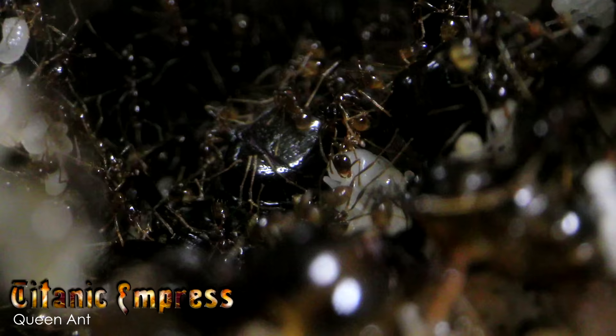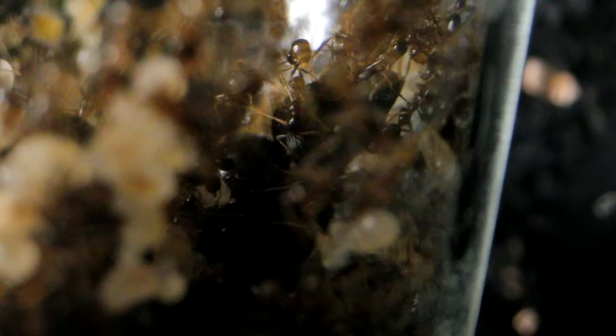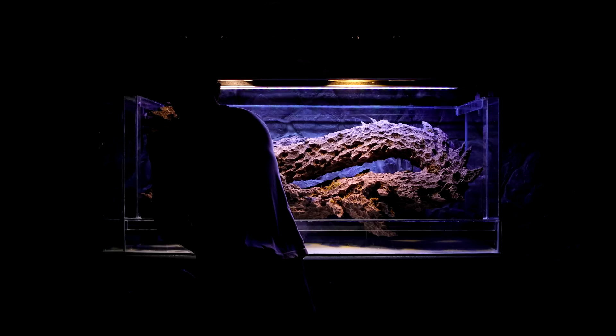The queen — our precious Titanic Empress — was now swimming in an ocean of her own brood. A lot of you noticed in their last video that she was not even able to move around the nest like before, just trapped at the bottom of the test tube. So even if the colony did decide to move into the mansion, the ants wouldn't be able to transport the queen, which meant I would need to physically help them transport her, which I absolutely didn't want to risk doing with my clumsy hands.